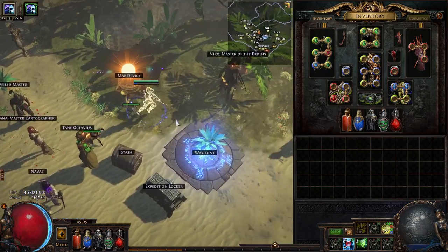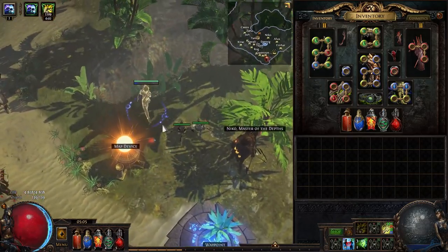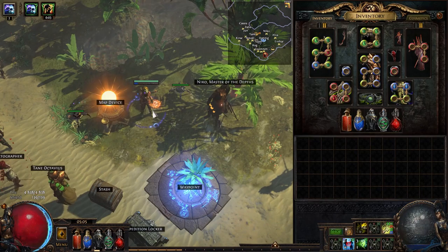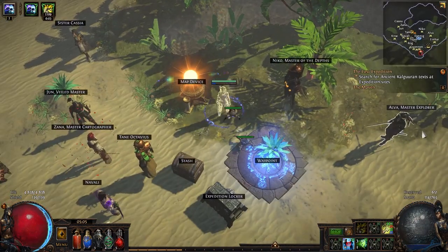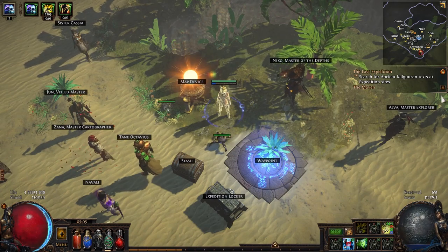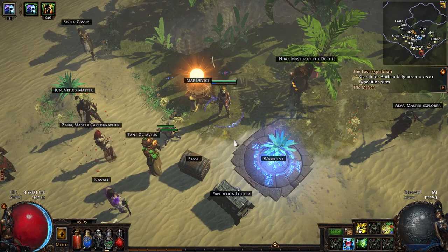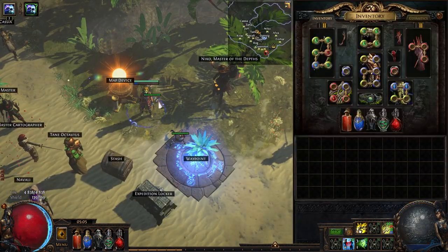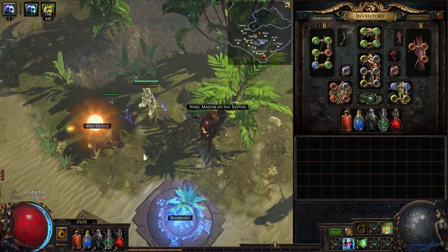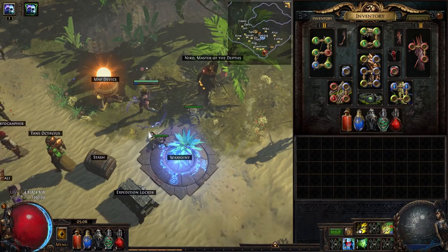I started leveling Spectral Shield Throw because it's pretty meta and was quite expensive, but it's kind of annoying to click so many of them every time you level them up. The alternative is obviously Empowers, Enlightened, and Awakened gems — which ones are the best to level up is up to you to check the prices and figure out.